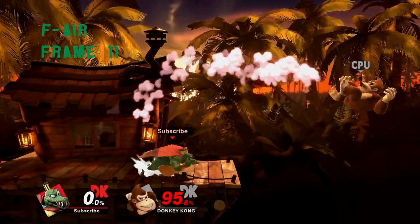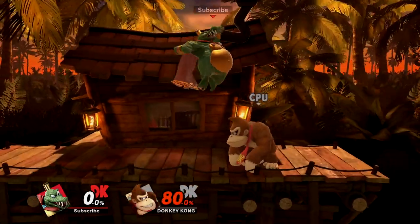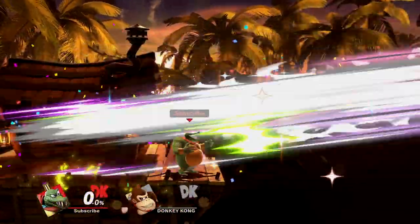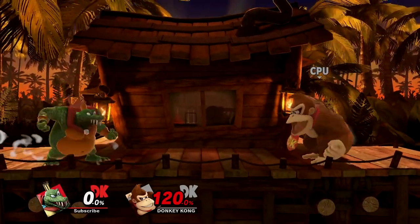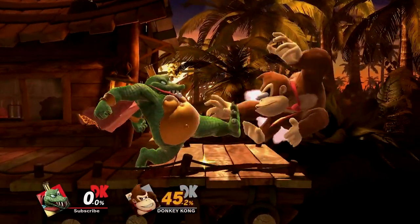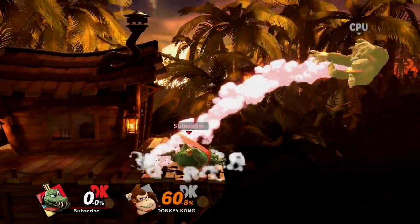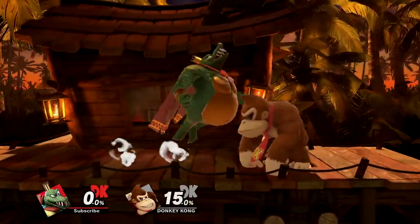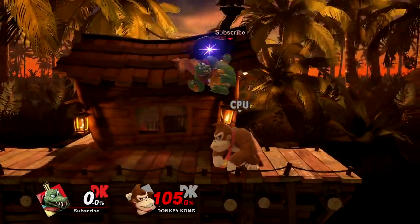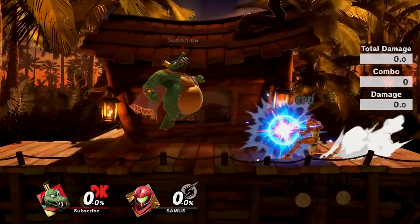K. Rool has one of the most damaging forward airs in the game, mainly used for shield pressure and anti-airs. It has a sweet spot on K. Rool's feet, a sour spot on his legs, and gets progressively weaker the later it connects. But regardless of how it hits, forward air will start killing off the side at pretty early percents. All its properties coalesce into a strong neutral tool, as it's safe on shield when spaced and has enough range to call out jumps. Connecting at low percents can lead into quick combos or at the very least a tech situation.